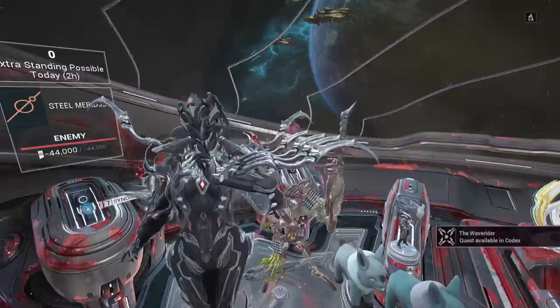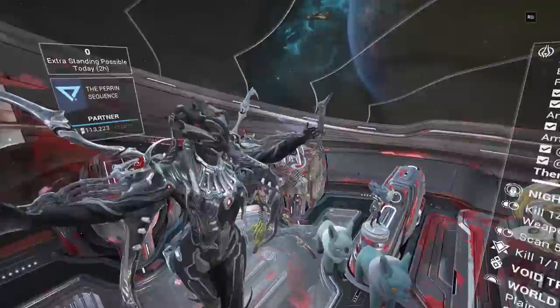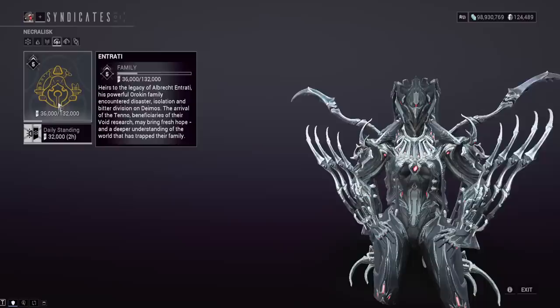The only problem is you're bottlenecked by the daily rep cap. At 30,000 rep per day and packs costing 20,000 each, you'll get about three relic packs every two days. If you're at max rank with these open world syndicates, the cap is 132,000 rep; lower ranks are around 99,000. So you'll want to stockpile all the way up to the cap before Prime Resurgence comes out.